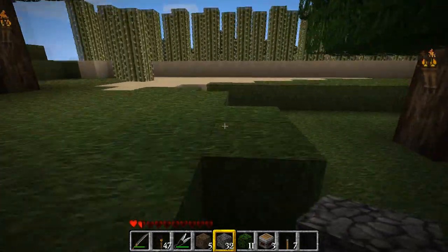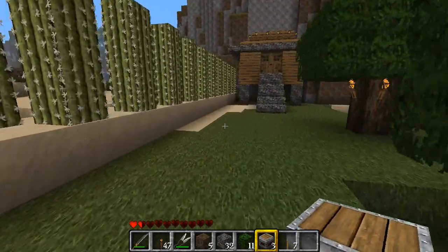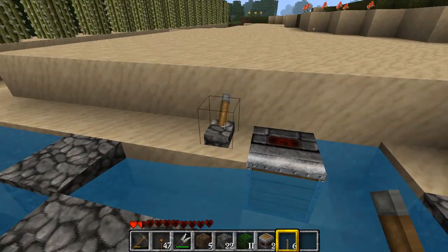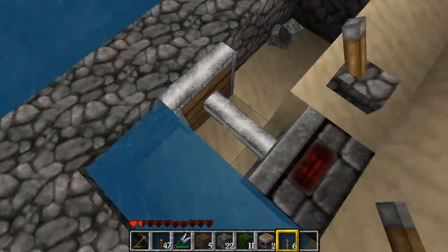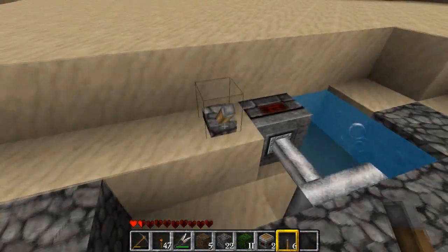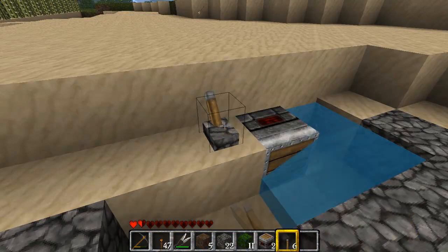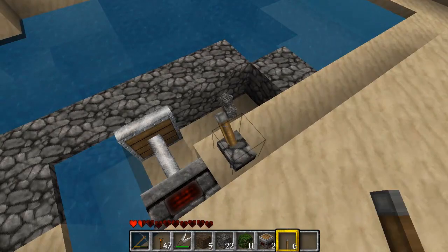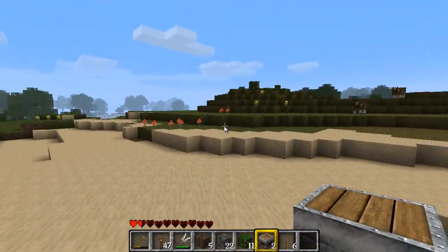That is cool as well — you can block water with them, which will make for some interesting traps. I'm guessing you can block lava with them as well.